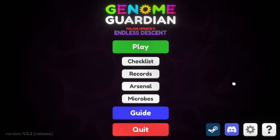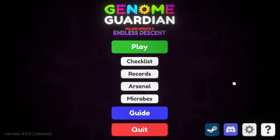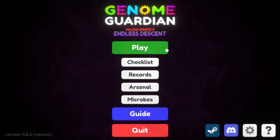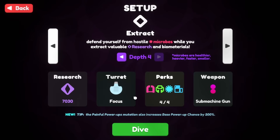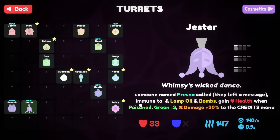Hello everybody, Swift here again with another Genome Guardian run — the roguelike TD with almost infinite replayability. Today I'm gonna do another build. The dev told me to do a little tricky video and gave me a code, so now I have access to the Jester Turret, the Enigma's Entertainer.